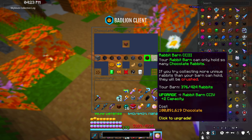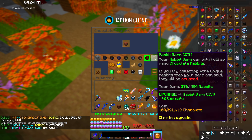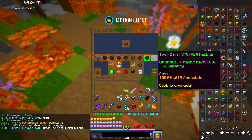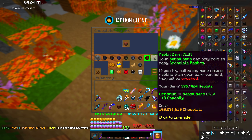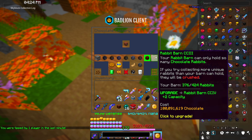The rabbit barn is one of the most important things to upgrade because its upgrades stay between your prestiges. If you upgrade it to level 100 at prestige one, after prestiging again it will stay at level 100. It doesn't reset when you prestige, nor does your Hoppities collection. This is very important — if you have a low capacity and start collecting rabbits without room, it will crush them and they won't be added to your collection. If you miss a rare rabbit like a divine due to lack of space, your odds of finding it again are very slim.